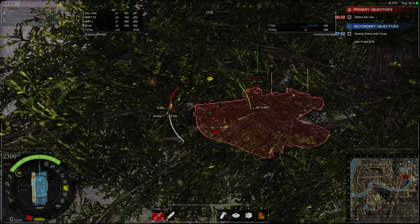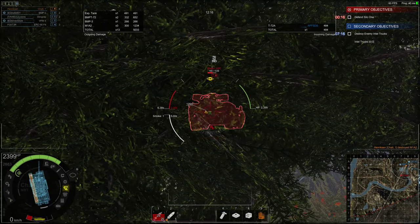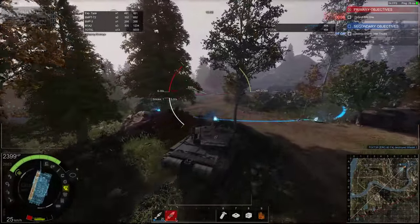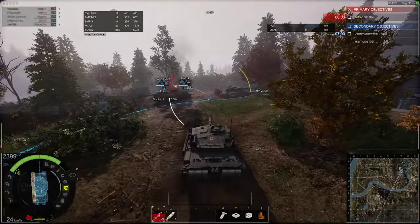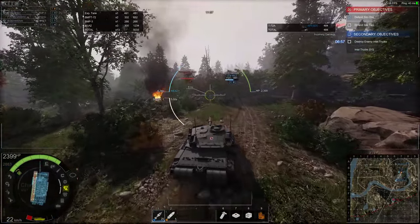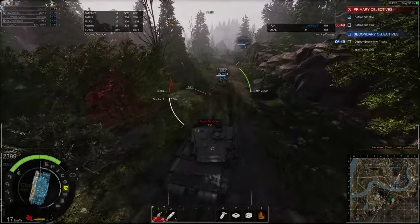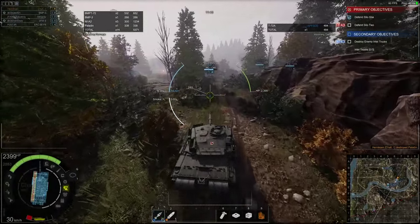Our BMP-3 has designated him as a target — and I've killed him, which is nice. That's the class ability of the Armored Fighting Vehicle class in Armored Warfare: if a target gets designated by an AFV, the target remains visible regardless of line of sight. And anybody who hits and penetrates that target while they've been lit up does the full damage range of their gun. So if your gun would normally do 400 to 500 damage, after illumination it will do 500 damage, providing you penetrate.